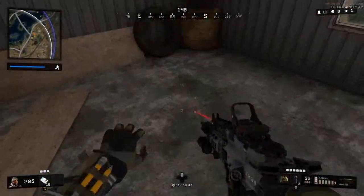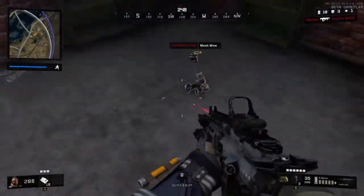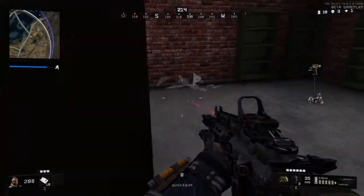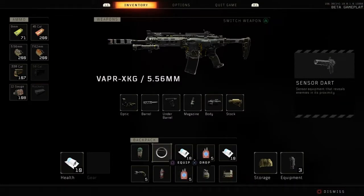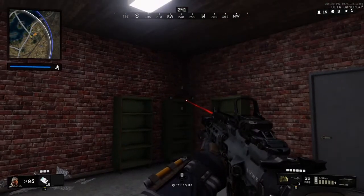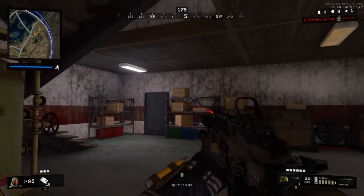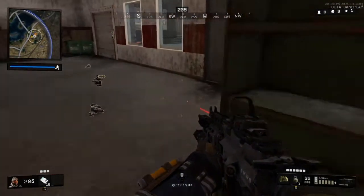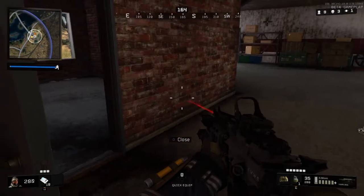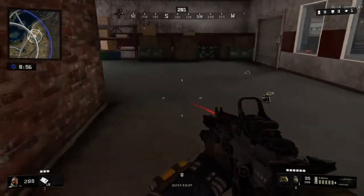I'm continuously looting up here, trying to find some supplies — make sure I've got enough health just in case, and some extra ammo. I found a mesh mine here — I was thinking what can we take that would be useful. I shot it over there just to find out if there was anything in the area. I didn't actually notice there was another mesh mine there as well — could have probably picked that up. Bit of a shame.